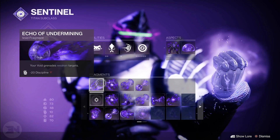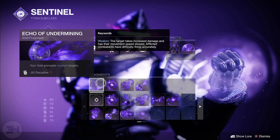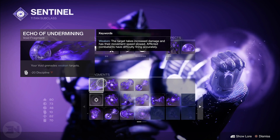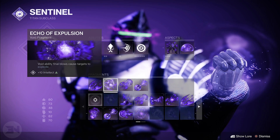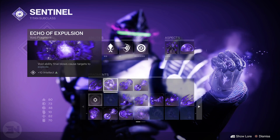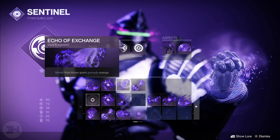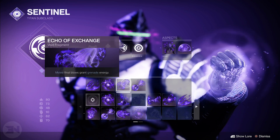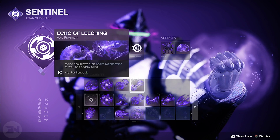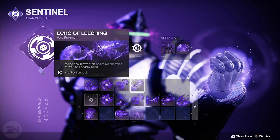The fragments I use are: Echo of Undermining — void grenades weaken targets, you lose discipline but it's important for weakening bigger enemies so you can run in and slam them with Shield Bash. Echo of Instability — void ability final blows cause targets to explode, so even without volatile they'll still blow up. Echo of Momentum — melee final blows grant grenade energy, which I need because I have low discipline, though if you have high discipline you might want to change this. And Echo of Persistence — melee final blows start health regeneration for you and nearby allies, plus 10 resilience, helping yourself and teammates since you'll be meleeing constantly.